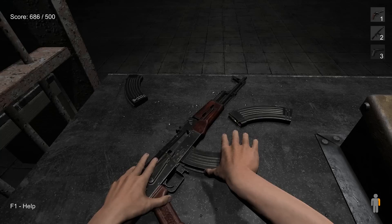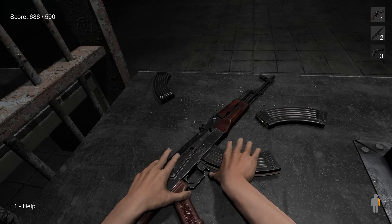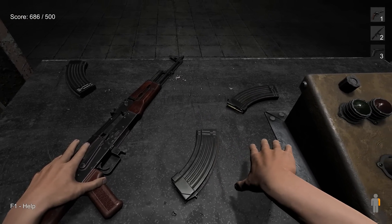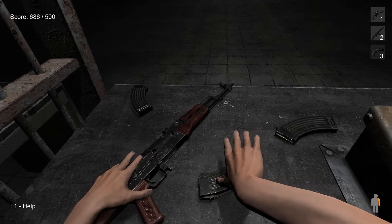If you want to unload the magazine for whatever reason, there is a magazine release latch right there in front of the trigger. Just knock that and it comes out. If you don't hold it, it flies straight out. But in case you want to be fancy and load a second magazine or practice reloading, you can do that.